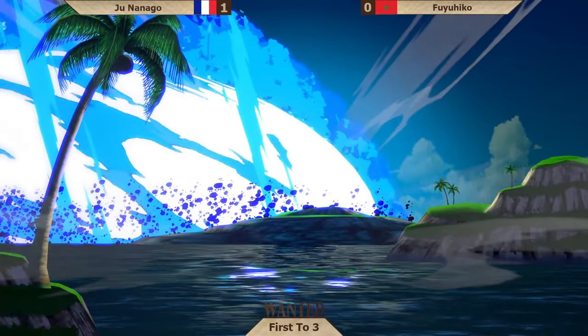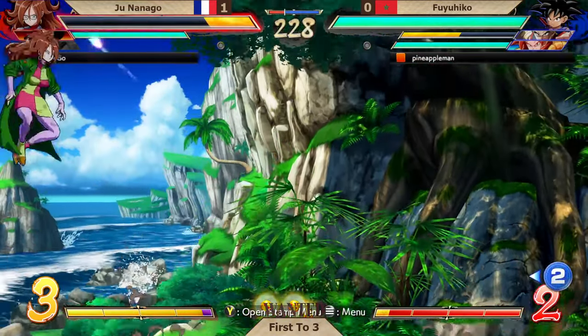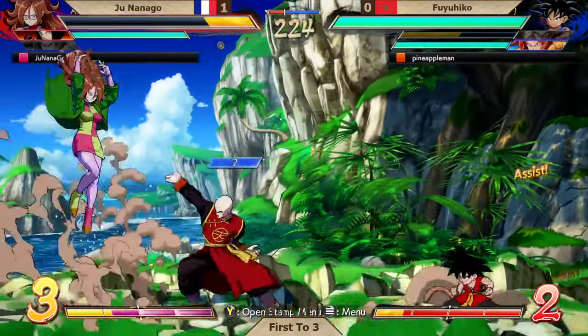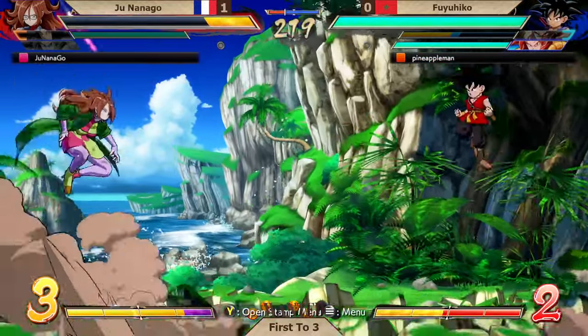Shoutouts to Axe Ice in the background and Vader 36 — much love to you all. You join us at the right time because the Wanted Bracket has just started. It's a 3v2, Fuyuhiko is using the assist, spin comes out from Junanago — no success — and we go back to full screen.